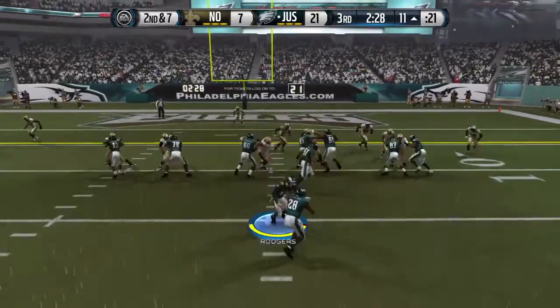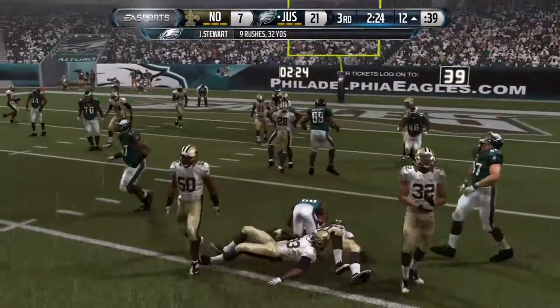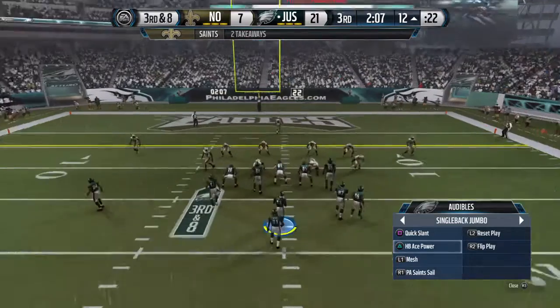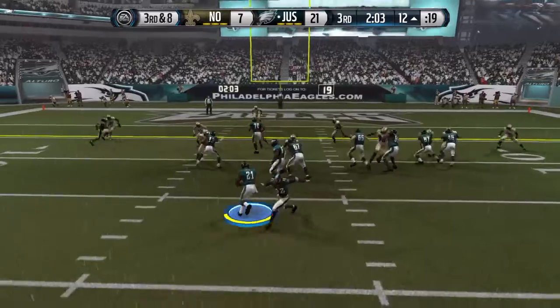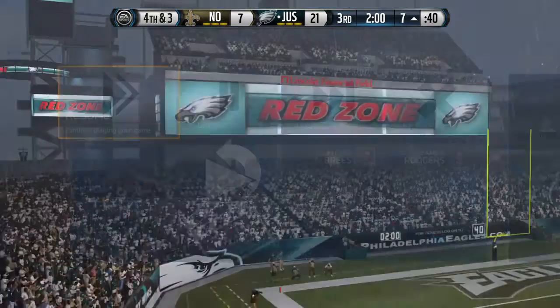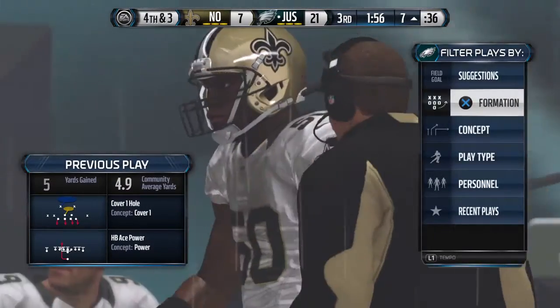He'll go with the extra tonnage here with the jumbo set — rock for a loss on that play. The offensive coordinator has done a terrific job so far today, his team is winning. They're in the red zone. They load it up, bring out the jumbo formation — brought down just short of the first down marker.